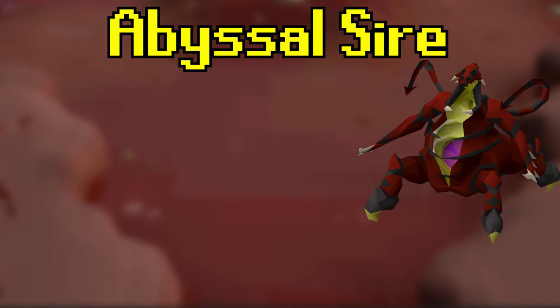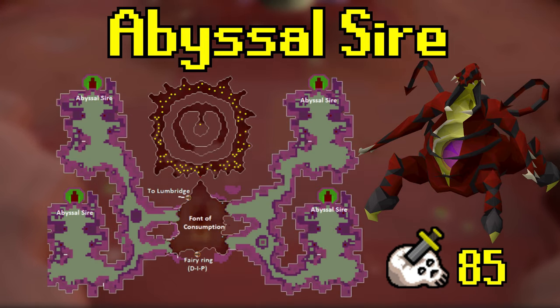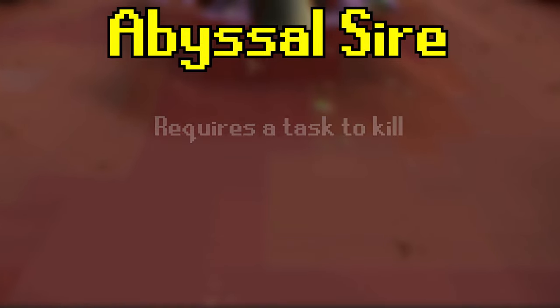The Abyssal Sire is a slayer boss found in the Abyssal Nexus that requires 85 slayer to kill. To kill the sire, you must either be on an Abyssal Demon task, or actually have an Abyssal Sire task assigned to you. You are unable to kill it or even damage it if you're not on task.